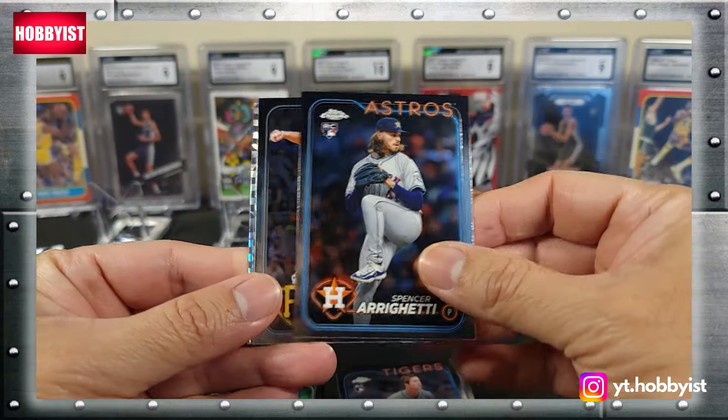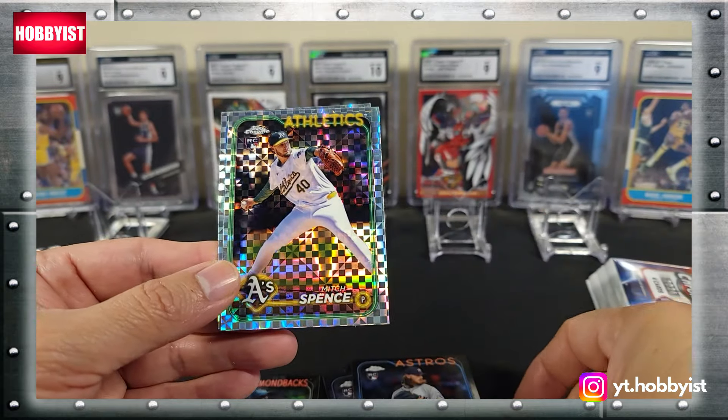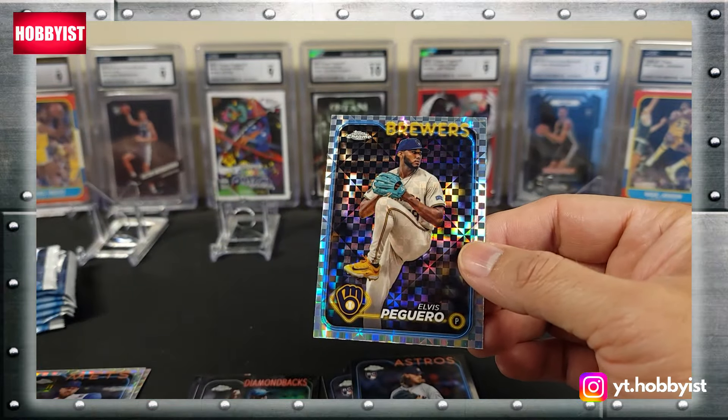Spencer Arrighetti, Paul Skenes — there we go, base rookie. Mitch Spence on the x-fractor and Elvis Peguero on the x-fractor.